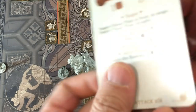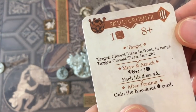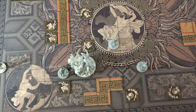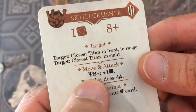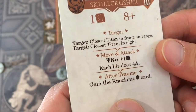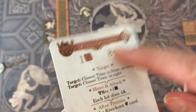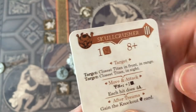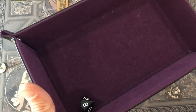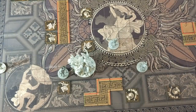A Skull Crusher doesn't sound good. Closest Titan in front in range — it is Odysseus Zero, our favorite fighter. He moves and attacks. If I have eight-plus fate it's plus one die — I don't. Four danger if he hits me, and I'm going to get knocked out too. I really hope I dodge this. I've got my shield for a plus one — he needs a seven to dodge and he can reroll once. And he rolled high enough — didn't even need the shield. Primordial, you're just embarrassing yourself right now.